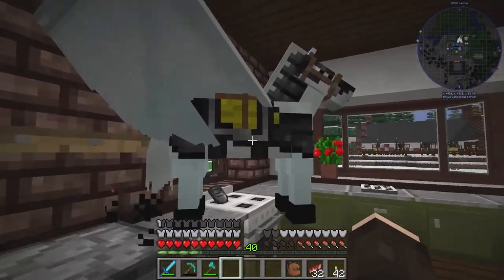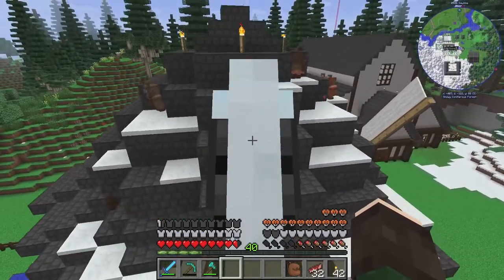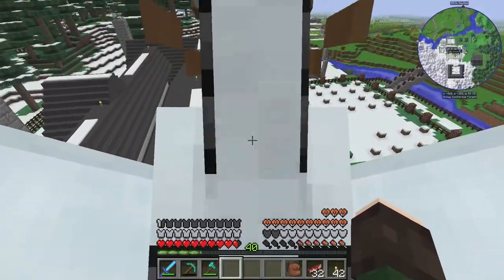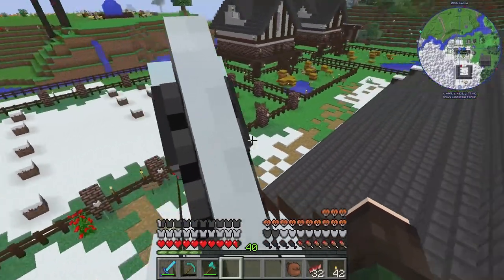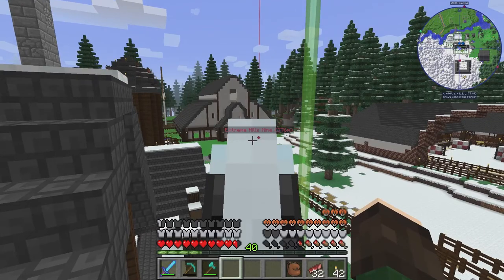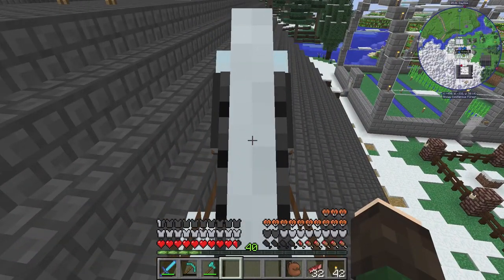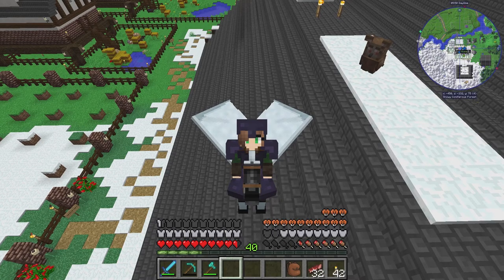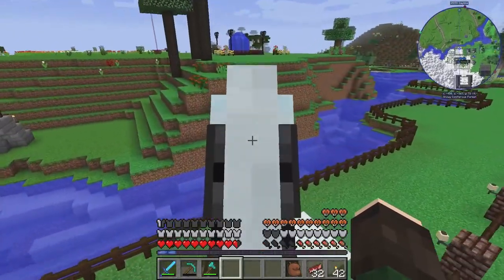We have some owl friends that just decided to move in — I don't know where they came from, but look at them just flap-flapping away, they're so cute! There are a few more over here too. I tried to grab them and put them in my house and they flew up into the ceiling until I died — it was tragic. So we cannot have owl friends right now, unfortunately.